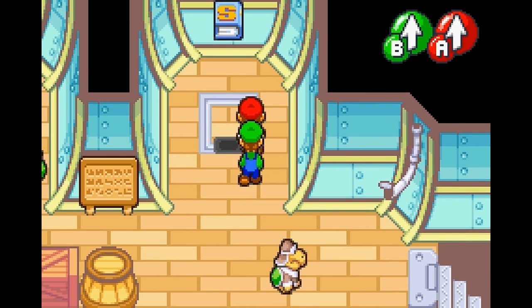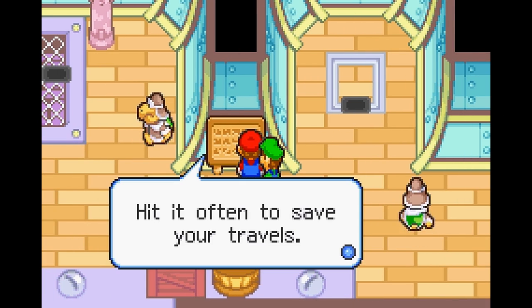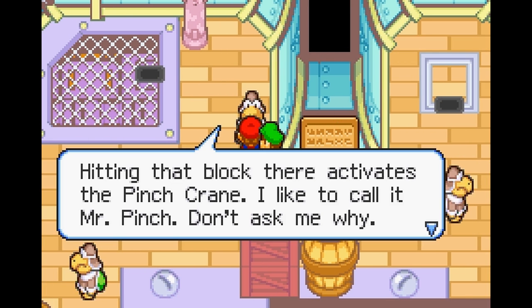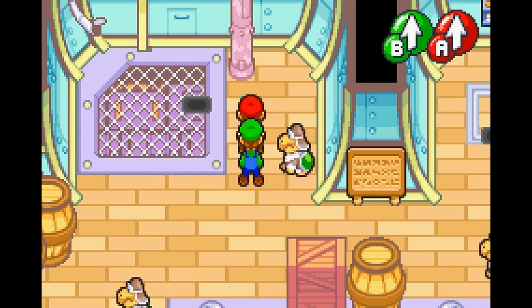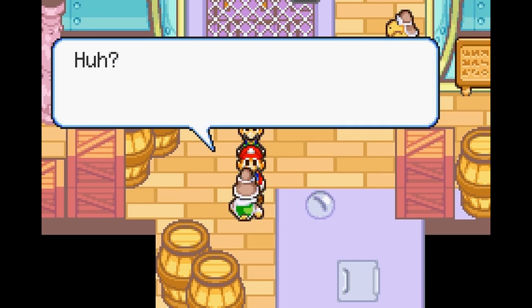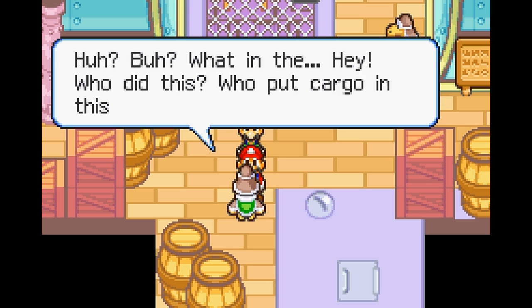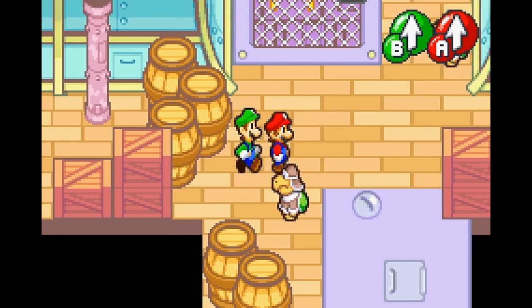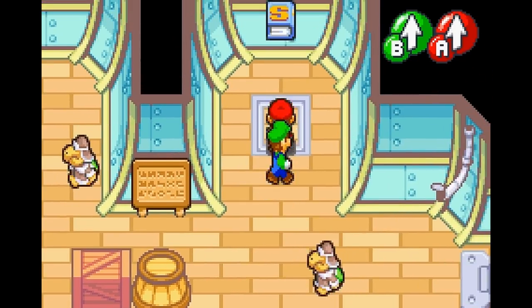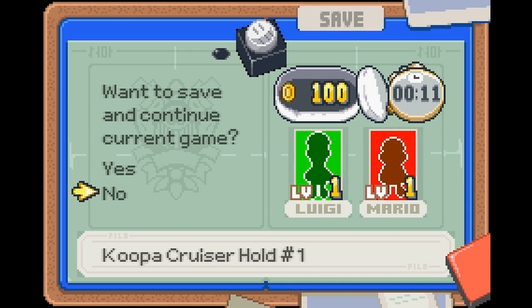There are some limitations later on - I seem to remember spikes being a problem. Obviously if there's an enemy with a spike on their head you can't jump on them. The only thing we can do right now is jump, and we're not going to run into any spiked enemies for a while. Later on it does become an issue and what attack you use will become important.